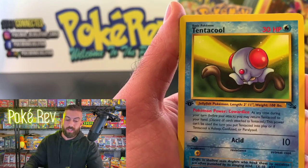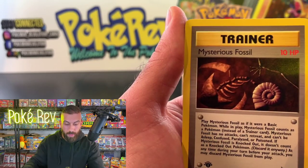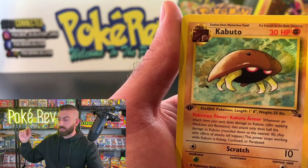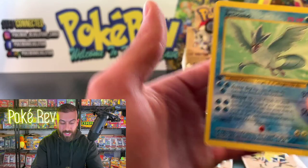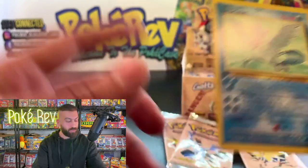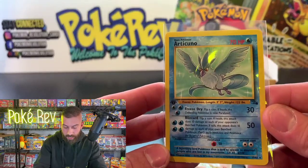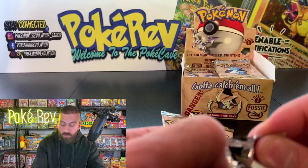Sandslash, Shellder, Tentacool, Slowpoke, Zubat, Recycle, Mysterious Fossil, Kabuto — last card, let's go. We got an Articuno, but this one is a non-holo and it's off left to right, so I don't think it's within the parameters for a PSA 10. Probably worth $50 to $75 in a PSA 10 if I had to guess, but this one won't get the 10.